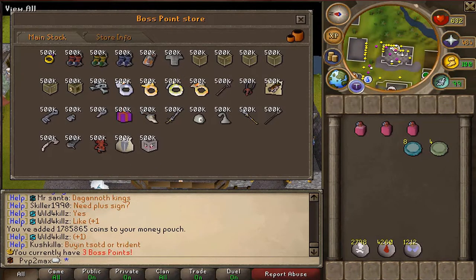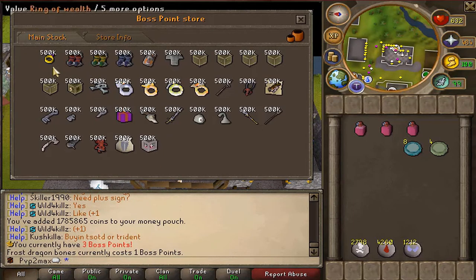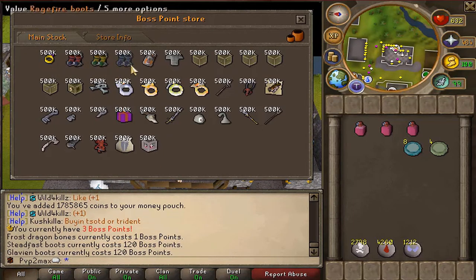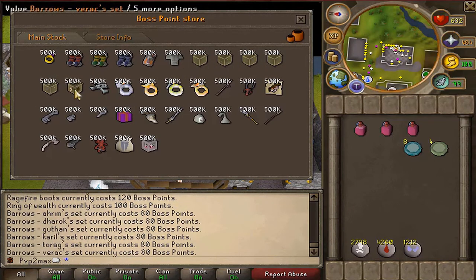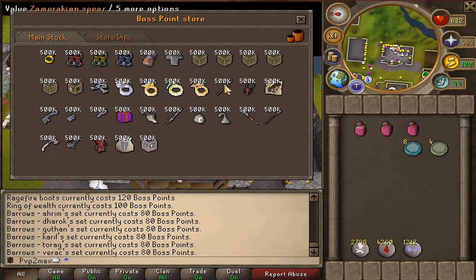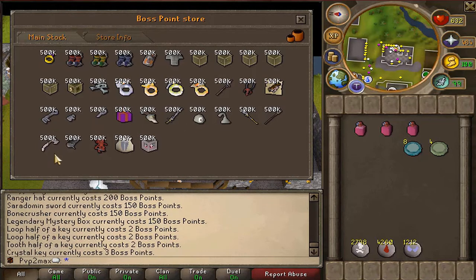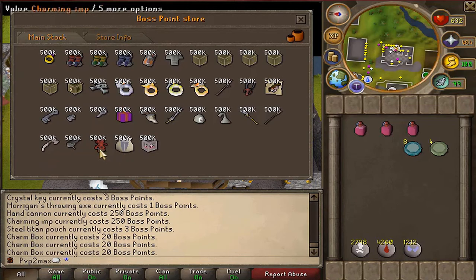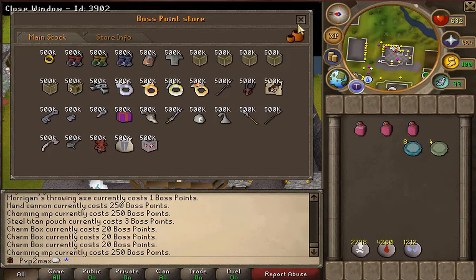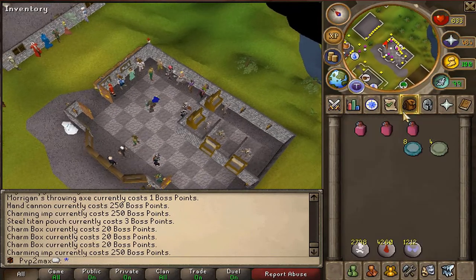In the boss shop you can buy bones — one boss bone — steadfast boots, which go for a lot, all the different boot types, ring of wealth, and all the different types of sets which go for at least 75 mil because that's what you can alpha them at. You can also buy a fury. All of this stuff is really nice to have. I recommend not buying the charm boxes — if you're going to do anything, get the charm impling. The glacier is definitely the way to go.